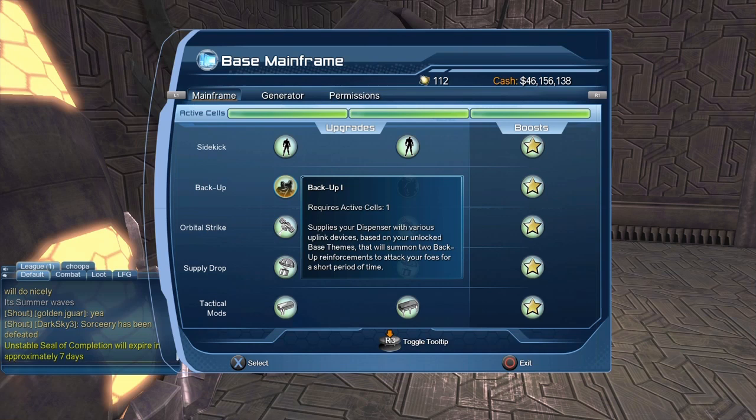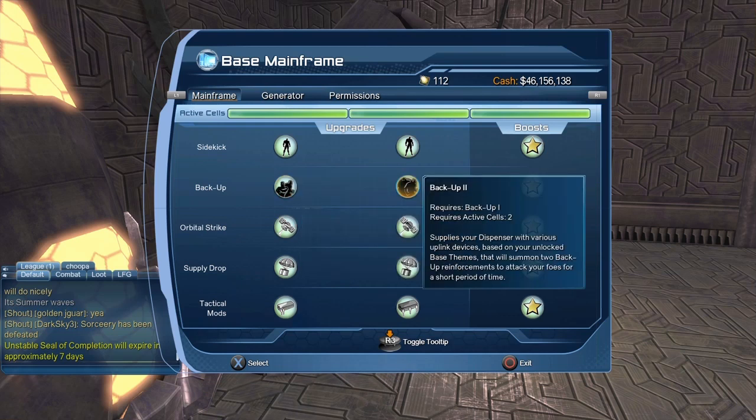In order to get your henchmen, you first have to purchase Backup One. It supplies your dispenser with various appealing devices based on your unlocked base team and summons two backup reinforcements to attack your foes for a short period of time. If you take Backup One, you only get two minions. With Backup Two, you still get two minions, but they're a bit stronger.